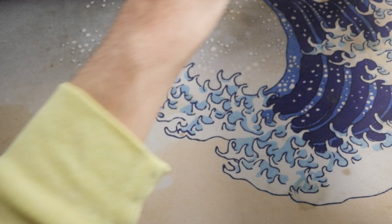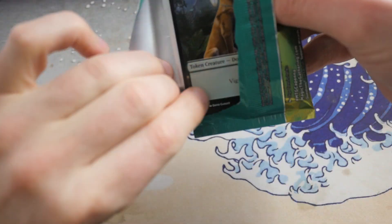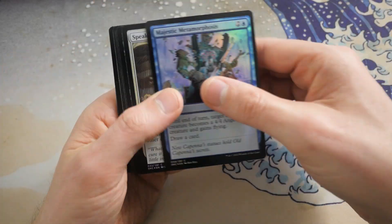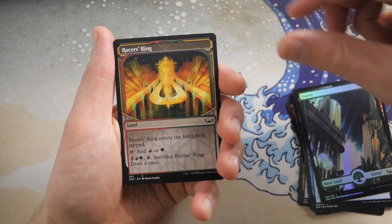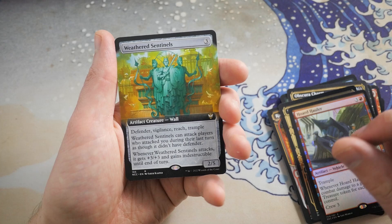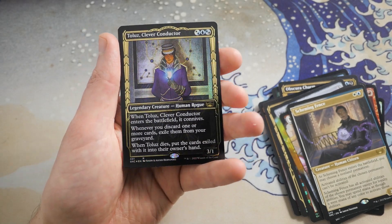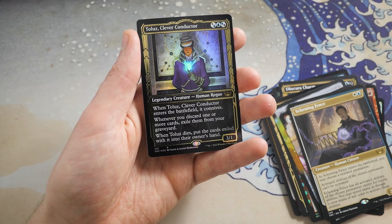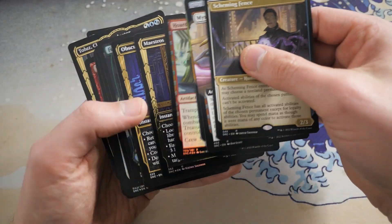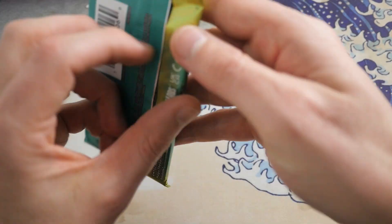Richard A, here we go — first pack, you got a Dog Token at the back. We get a beautiful Forest with a Racer's Ring, Obscura Charm, and there you go — Maestros Charm, beautiful Gilded Foil. And then you get a Horde Hauler, Weathered Sentinels, Mysterious Limousine, Scheming Fence with another Gilded Foil — Tullus Clever Conductor. Two Gilded Foils in one pack — holy crap! Maybe they're not as rare as I thought. It looks like the average is about four to five, so we shouldn't be getting any more Gilded Foils for the rest of this opening.